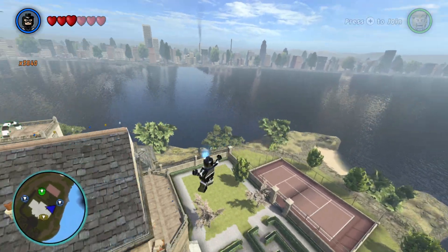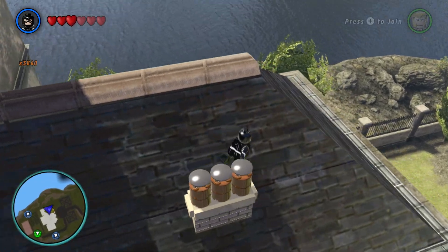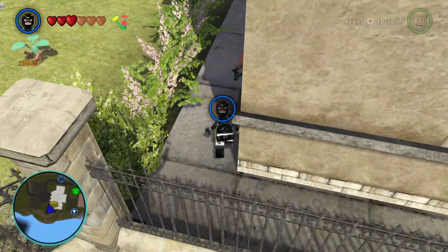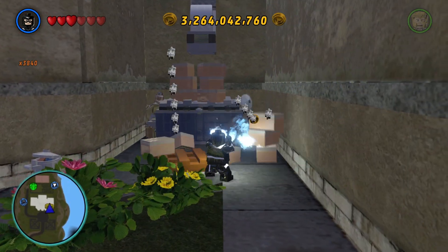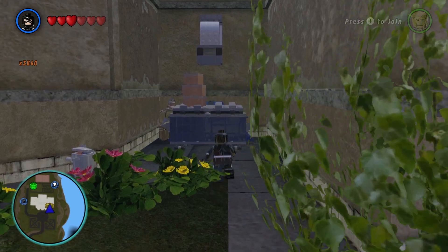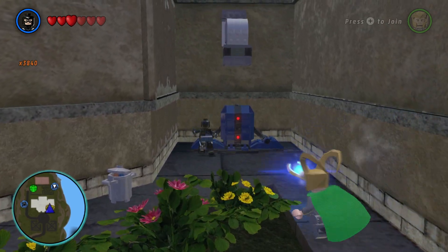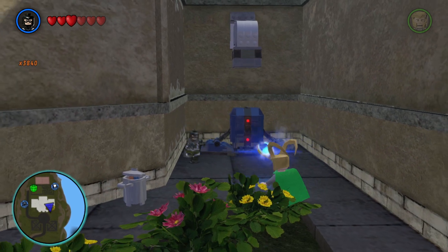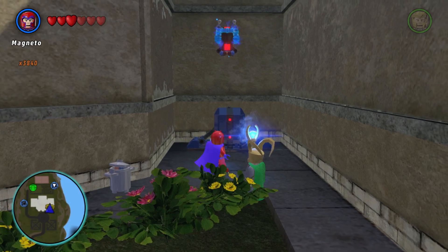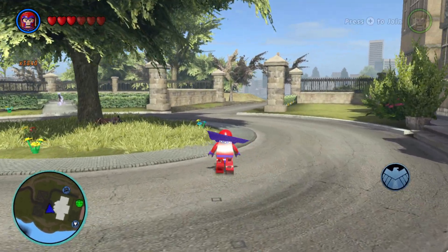I'm going to grab a brick over here. Oh yeah, we have this cursed gold brick. It's over here. Should be closer maybe. Oh yeah, I remember this — it's right here. We didn't see that last time. So now Magneto's the only one with magnetic abilities. Let's pull that — there we go. Classic team-up: Magneto with Loki.